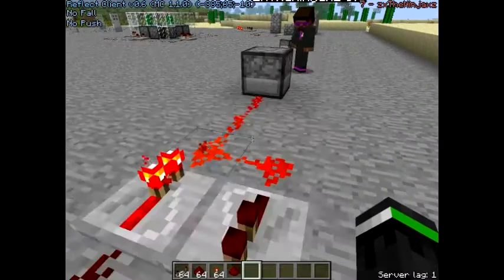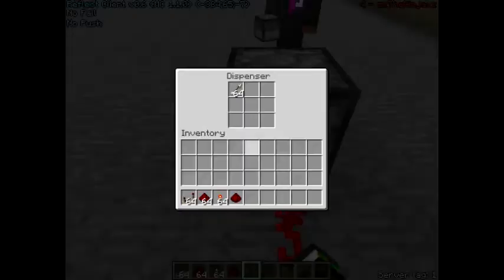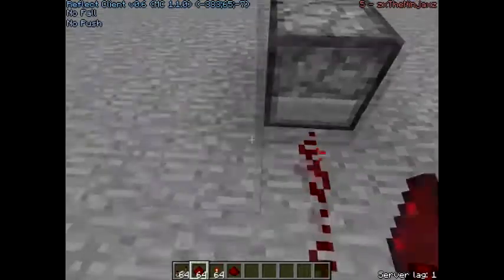Fill it with arrows — you can shift-click with dispensers. All right, there's a stack of arrows in there. It's hooked up, but it won't shoot. Now watch when we add the diode.